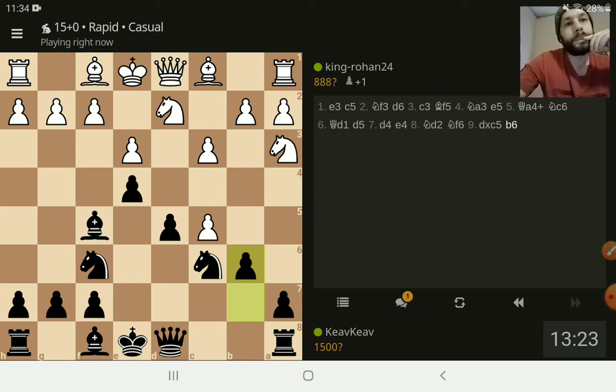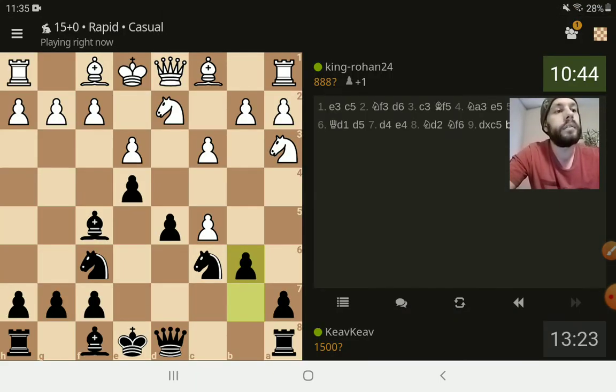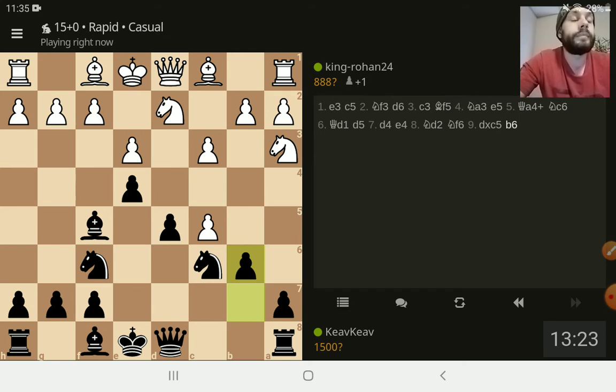I wonder what he wants to do. The interesting thing is he could bring his queen back out and attack my knight, because I moved my B-pawn which was defending it. Then I'd have to bring my light-squared bishop back, or I could move the queen but that locks my queen in place and doesn't really help if I need to move my knight. He's not doing anything — he's gonna time out.